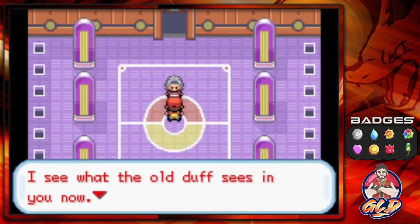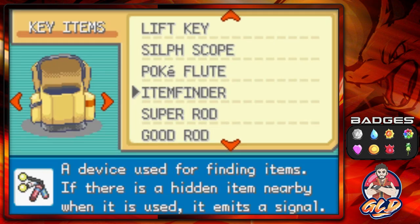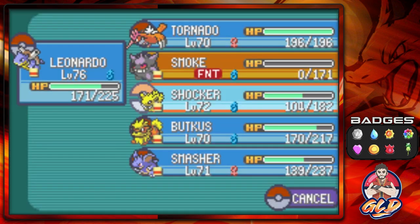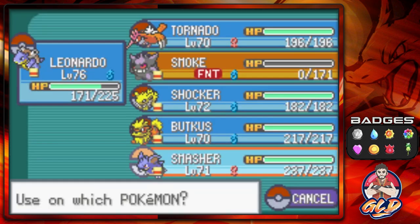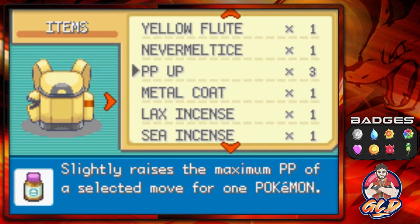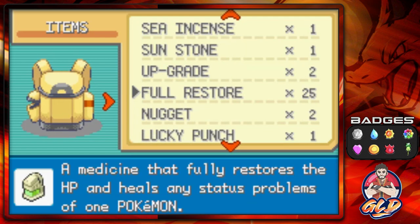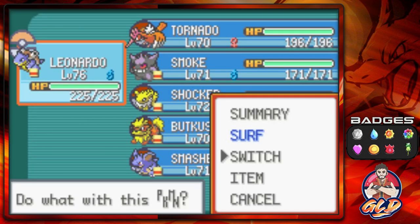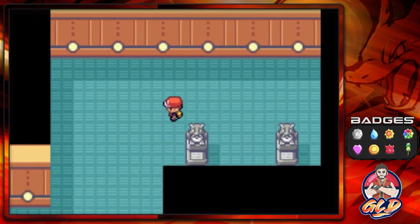Let's heal up our Pokemon. Going with the Full Restore on Shocker - getting some points. Let's speed this up and use a Revive on Smoke, then finish it off with a Full Restore on Smoke. We've got one more Elite Four member plus Gary, so let's go with Shocker.